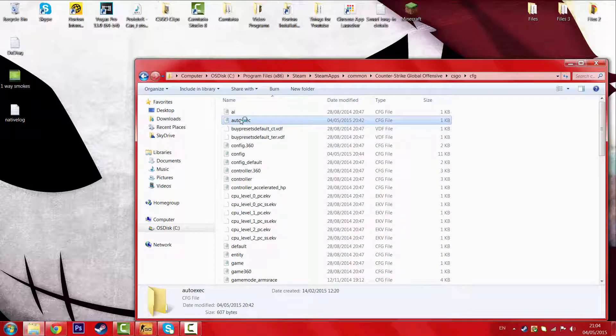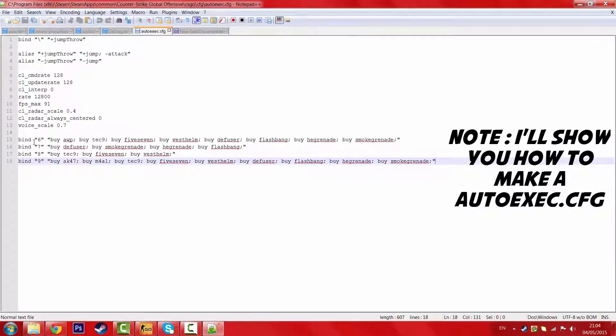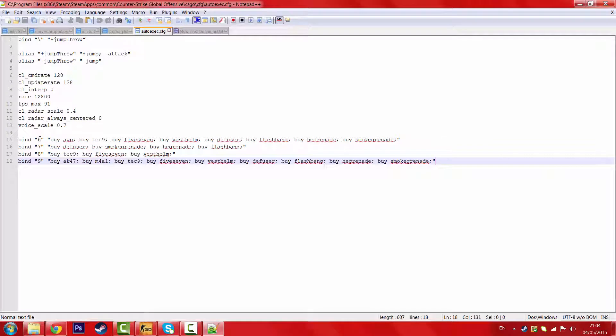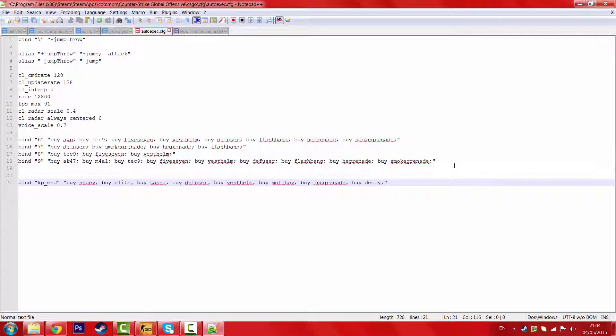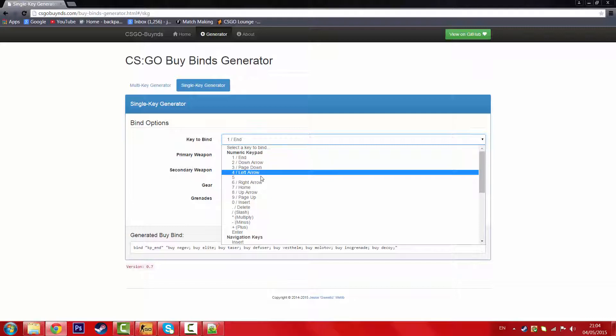Now I already have my autoexec here, so I'm just going to show you what this looks like. As you can see, here are my buy binds. And you can see I have 6, 7, 8, 9 binds for all of these different things. Now let's add our bind to this, and let's paste it right there.